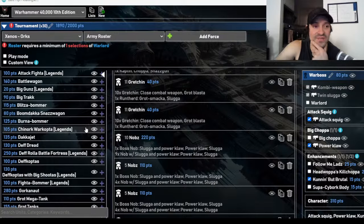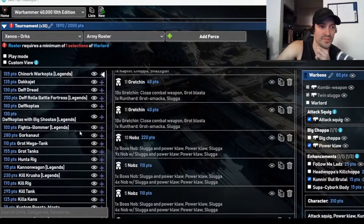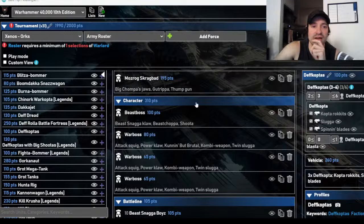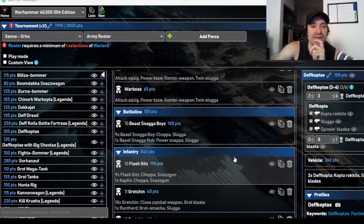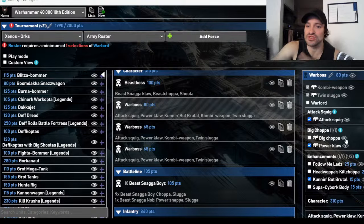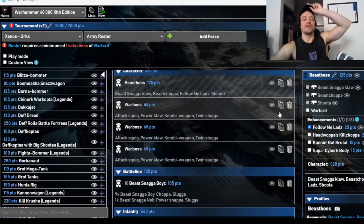Actually, the Death Koptas version works if I drop Cunning But Brutal and put Follow Me Lads on the Beast Snaggas instead — that's the key. Follow Me Lads guarantees I get the Beast Snaggas where I need them to go. Yep, that's the correct call. So I do like this version with the Death Koptas and Follow Me Lads on the Beast Snaggas.